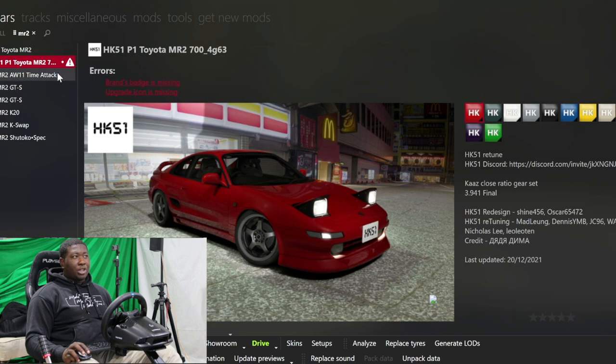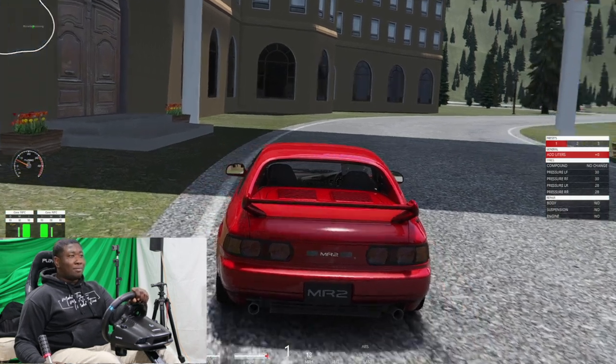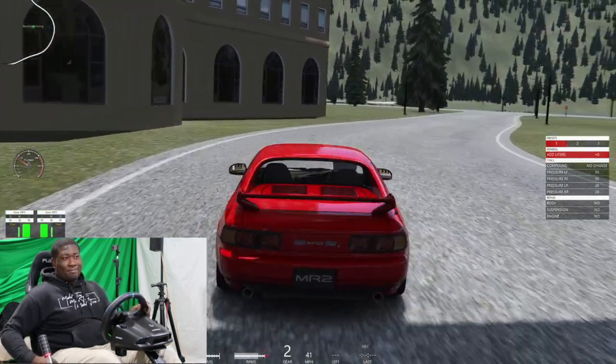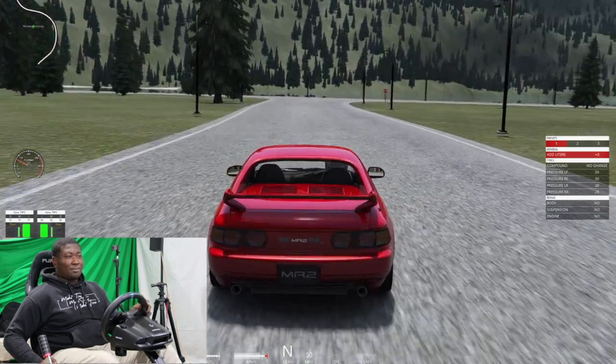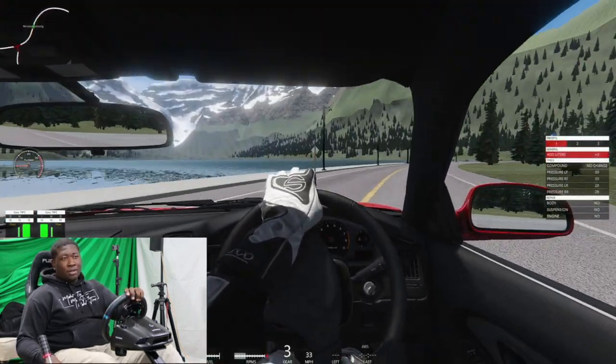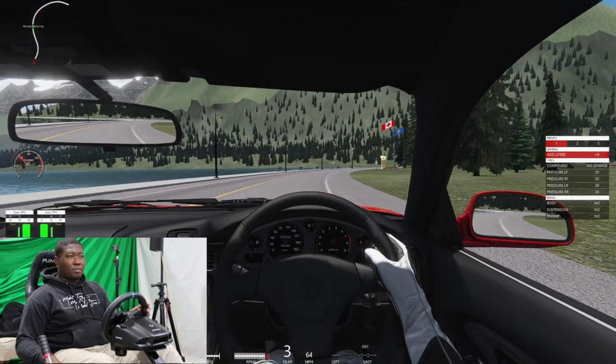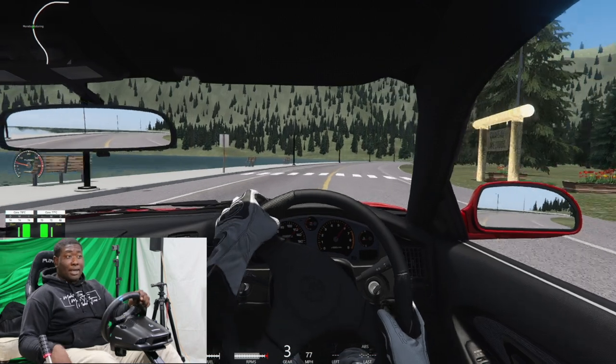Now you go into Content Manager, click the car that you just engine swapped — it should have some errors on top, that means it will work. I don't know exactly how the gearing of this car is gonna be, but we're gonna hope that it's good. As we drive this, I just want you to understand — this thing is fast. Yeah, it's fast.